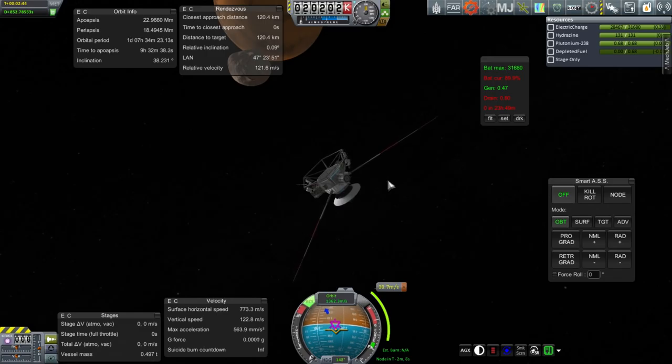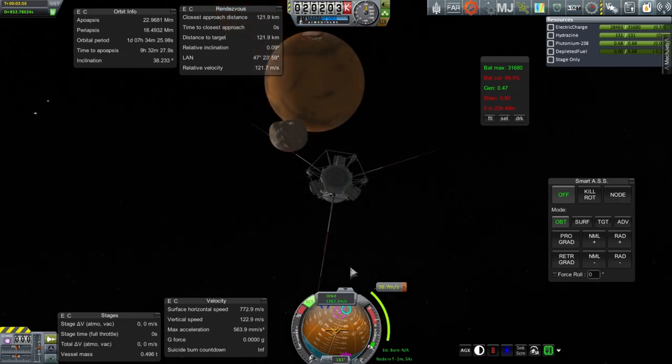If I really wanted to use a whole lot of delta-V, I could burn right towards it or something crazy like that — well, not that crazy. But we'll do it this way, the patient way. It's not too far from burning directly towards it, by the way.